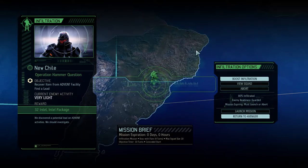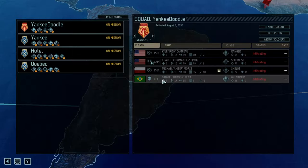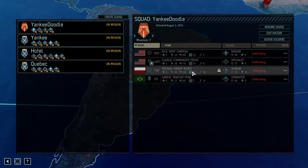Hey guys, Charlie here, welcome back to Long War 2. This is Operation Hammer Question. It's a very light mission with an even lighter squad — there's only four people. I don't know why I didn't give Amber his promotion, but we've got a ranger, a specialist, a corporal grenadier, and a shinobi.